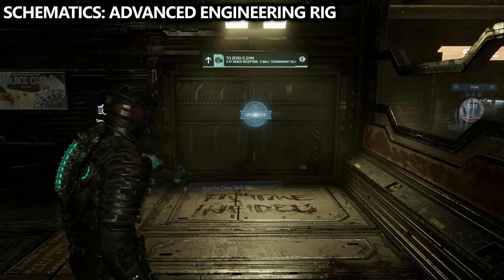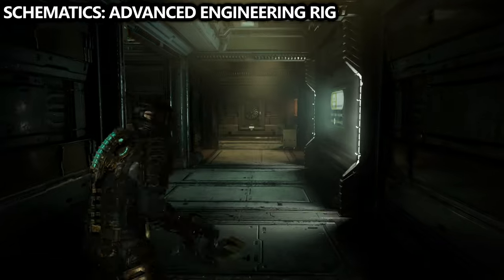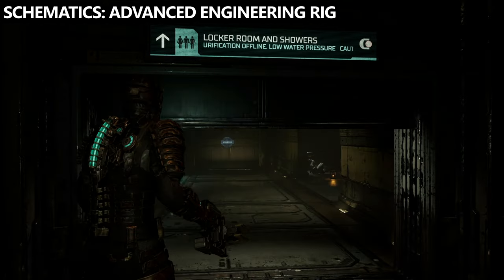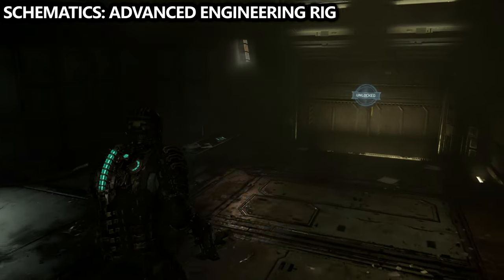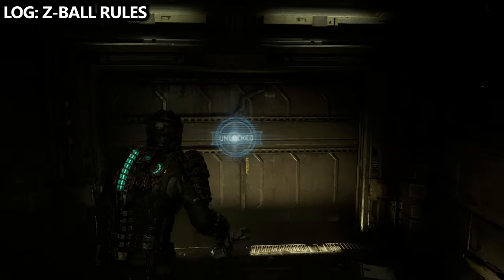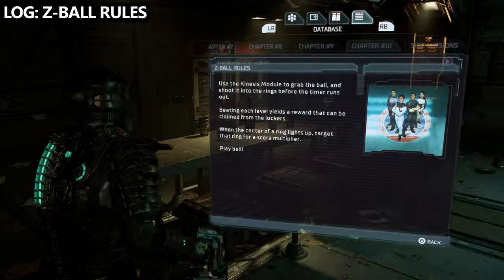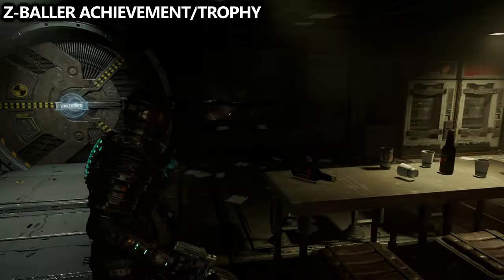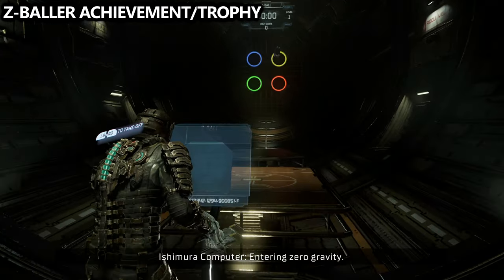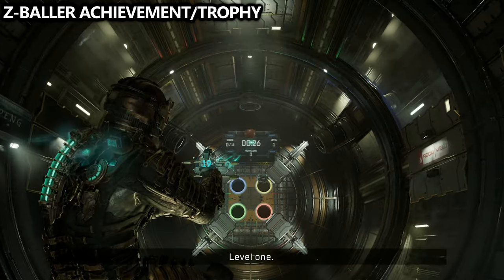We're finally done all the backtracking, so you can take the tram towards your main objective on the crew deck. Once there, go through the zero-g gym as part of your main objective to finding the crew key. At the end of the hall you can find the locker room and the showers instead of following the mission waypoint, and inside of here you can find the schematics for the advanced engineering rig, which is the last suit upgrade. If you want to buy it, go to the store from there. Then go through the next door and on one of the stools you can find a log called the Z-ball rules.